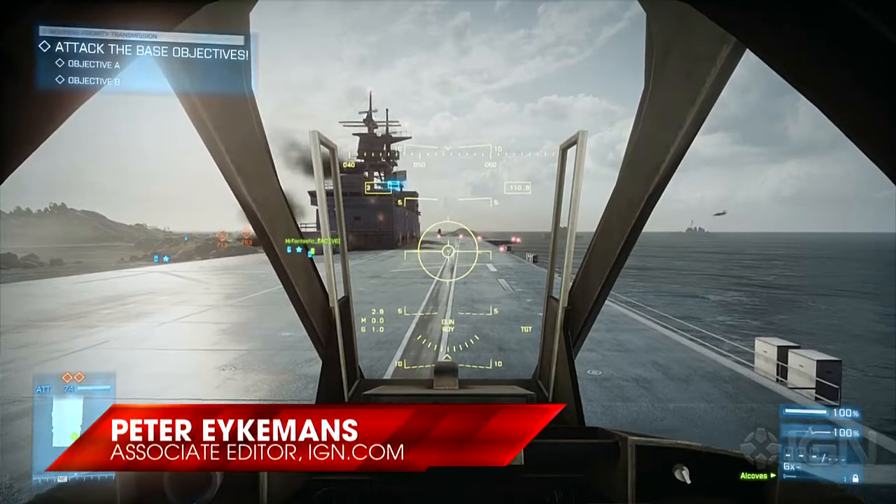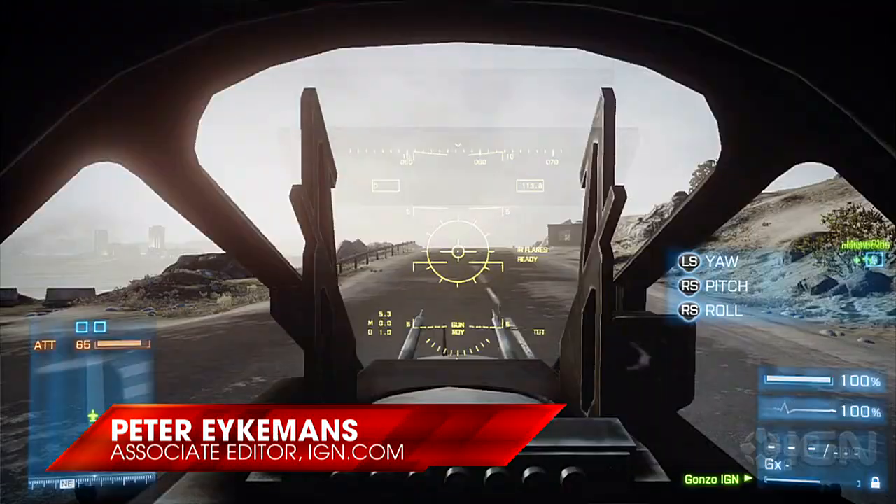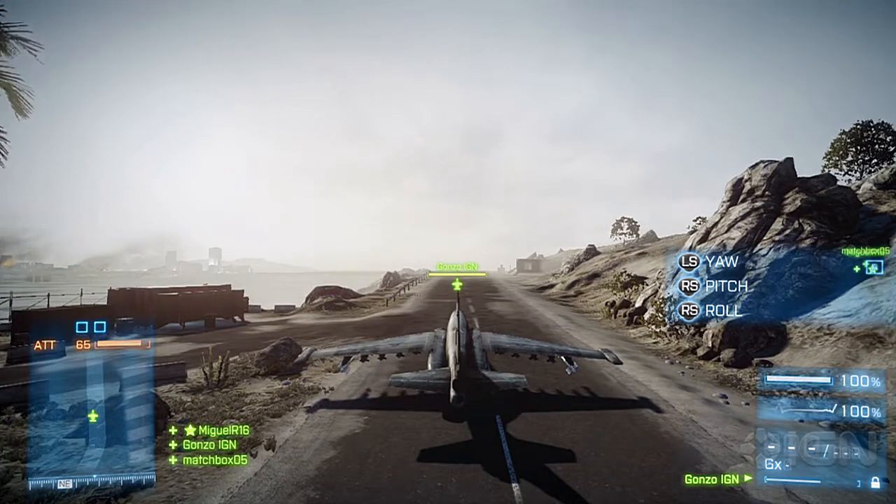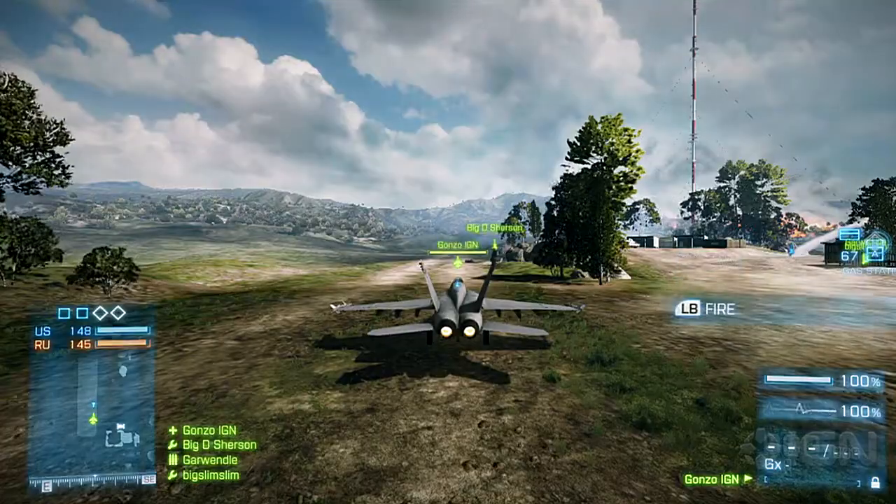When you enter a jet, you'll be sitting on the runway waiting to take off. Click the right stick for consoles or hit C if you're on PC to jump to third-person view to get a better grip on your surroundings.